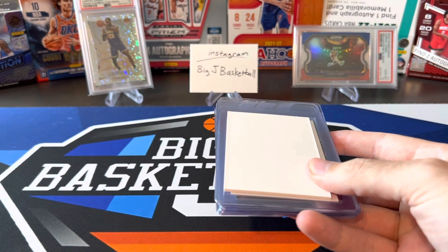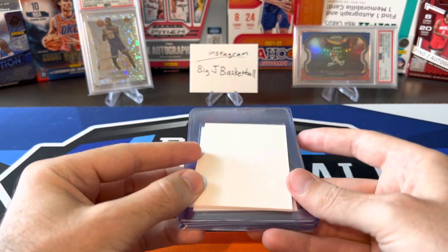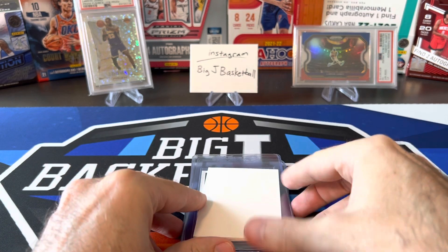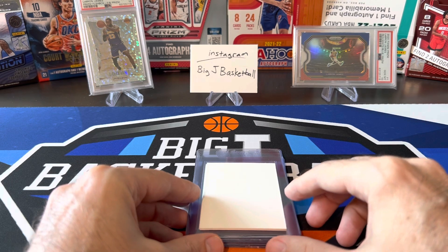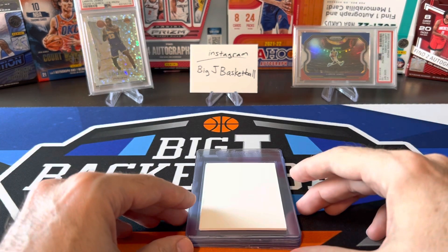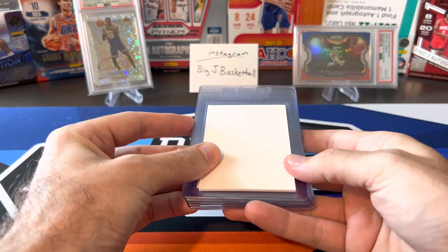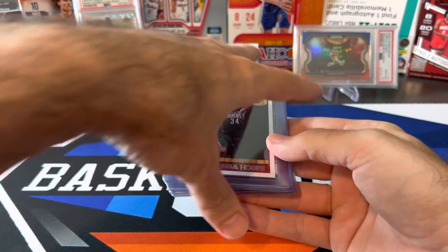PSA recently opened their value submissions — either through group submitters or if you have a Collector's Club membership — at $30 per card, 120 business days. Their plan is that they're not going to start grading any of these cards until the backlog is fully complete, but they're saying these will come back within 120 business days. So essentially they're saying within 120 business days the backlog should be complete, and this first batch of new $30 submissions should also be complete. So within five months it should be a much different world in the grading space. We might even see some lower prices after that.